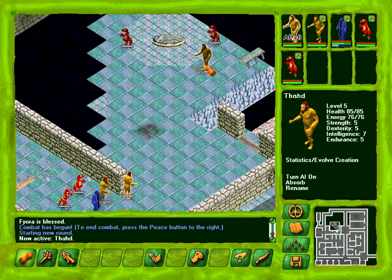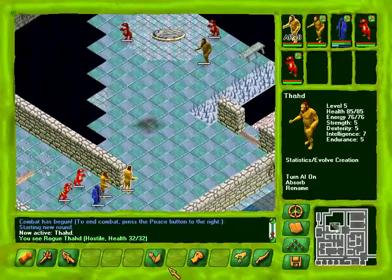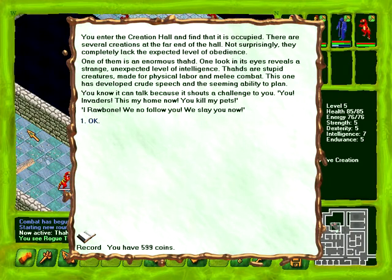Let's get prepared by doing war blessing. You enter the creation hall and find it occupied. There are several creations at the far end - not surprisingly they completely lack the expected level of obedience. One of them is an enormous thawd; one look in his eyes reveals a strange unexpected level of intelligence. Thawds are stupid creatures made for physical labor, but this one has developed crude speech and can plan. It shouts a challenge: 'You invaders, this my home now! We no follow you, we slay you now!'